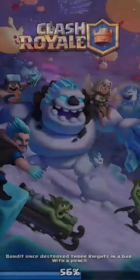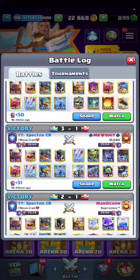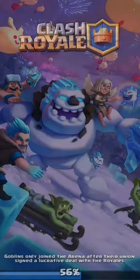The next match is against this RG player who has a Lightning, Mother Witch, Fisherman, and Night Witch. Let's analyze this battle. He's another pro player.